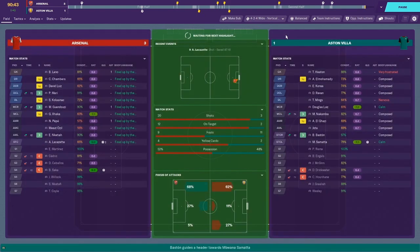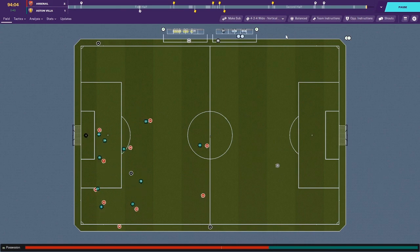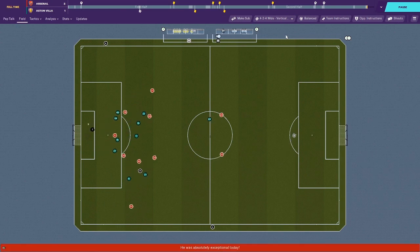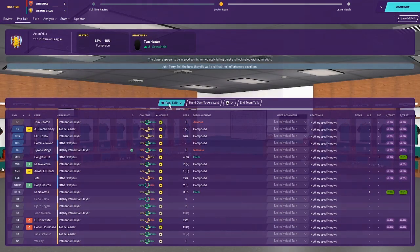It ends up a 3-1 loss. Something to think about tactically - maybe sitting back and taking the draw would have been better. I'm very happy with how Douglas Luis played though, because McGinn and Hurahan have not been at the highest level recently. The first half was very solid and we took advantage of one of our chances.